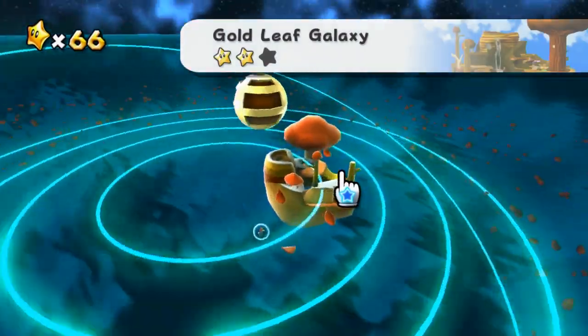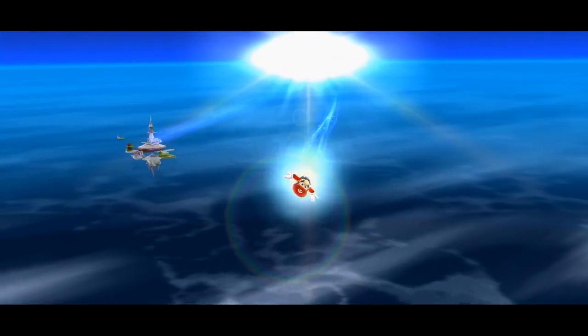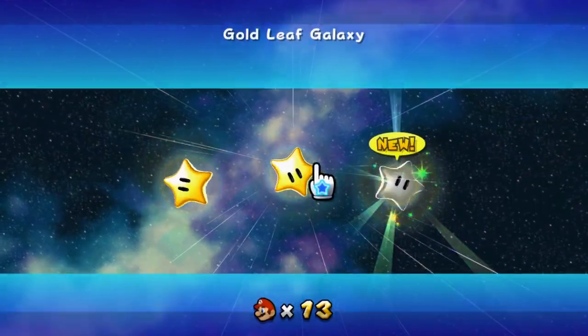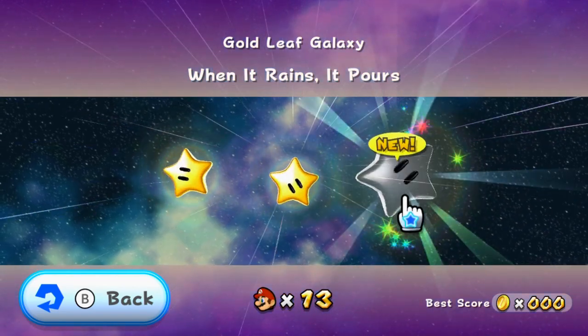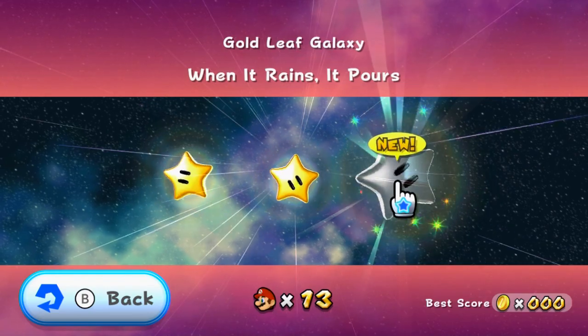Alright, let's continue with Gold Leaf Galaxy - this is mission number three. I don't remember if there's a Prankster Comet here, but I think there is. Hopefully we can do that in this video too, because that's how I've been doing it the last several videos. Next up is When It Rains, It Pours.